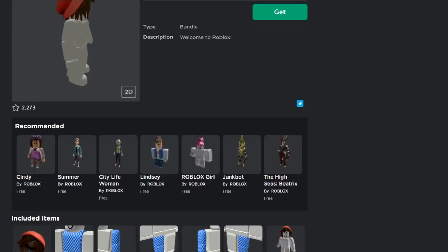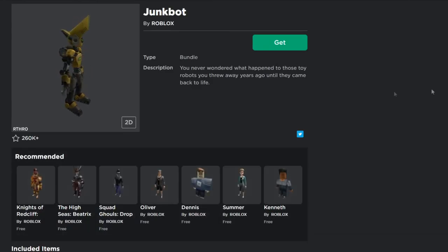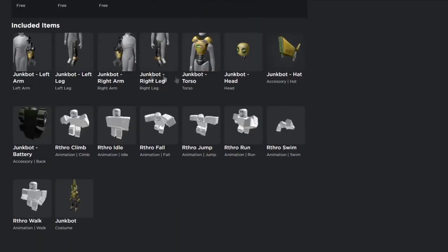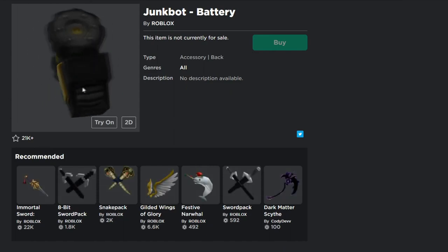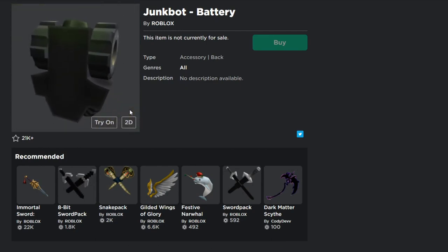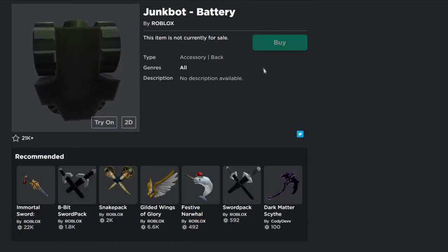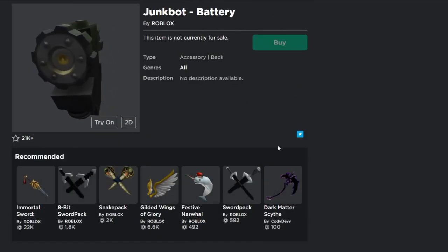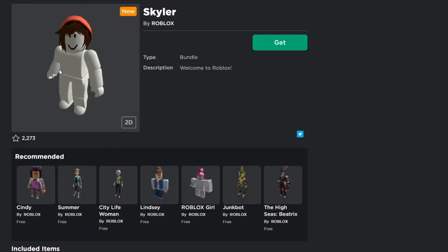Now a really cool item that you should get is the Junk Bot. Not a lot of people know you can get the Junk Bot for free as a bundle, and you get all the items included — including the Junk Bot Battery Backpack. A lot of people don't know this is a free backpack you can get in the bundle. Once you get the bundle, you get the whole package, and not a lot of people know about that.